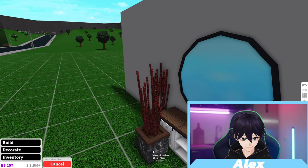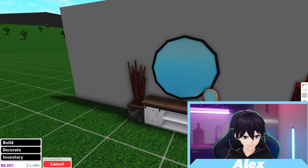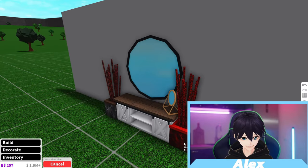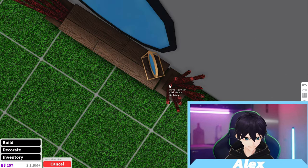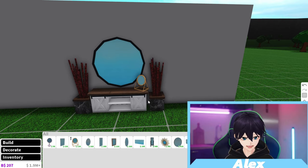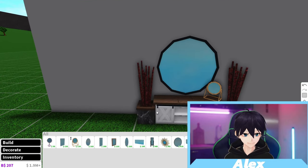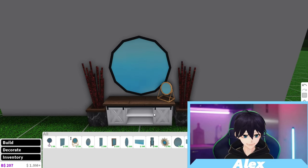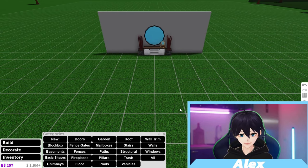I also recommend buying the Advanced Placement game pass, which I have, so I can merge stuff together — like this plant with the table, see how it goes in. Without it, I can't place items that close together; there's just a big gap. With the game pass, you can get a much tighter, prettier placement. Buy the game pass if you'd like to.